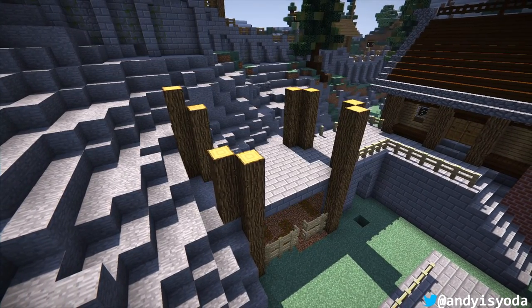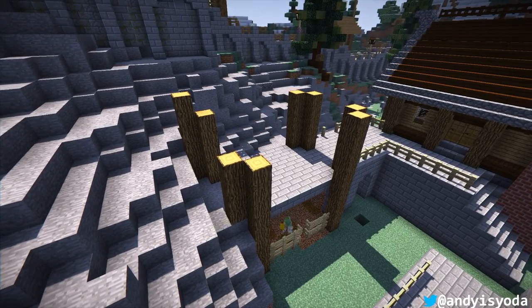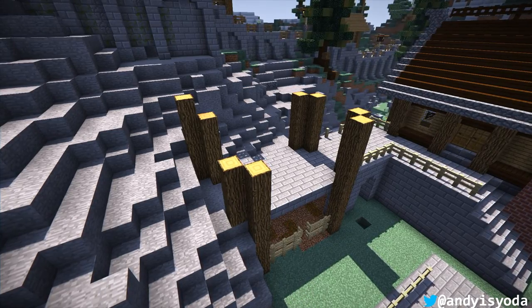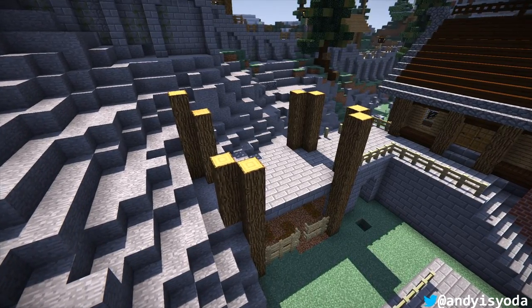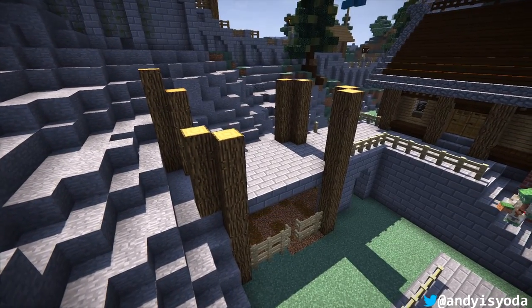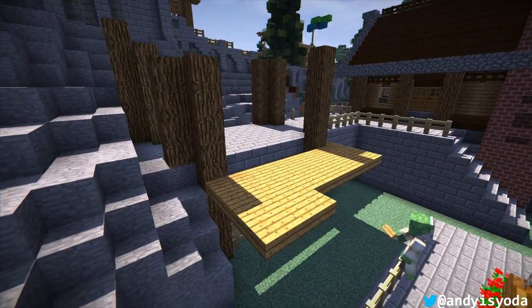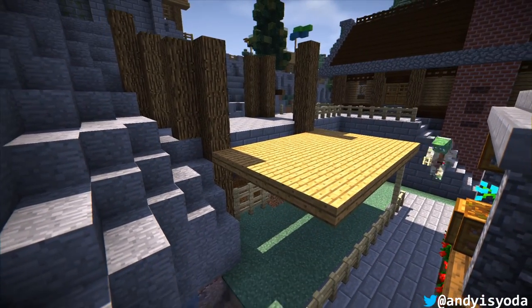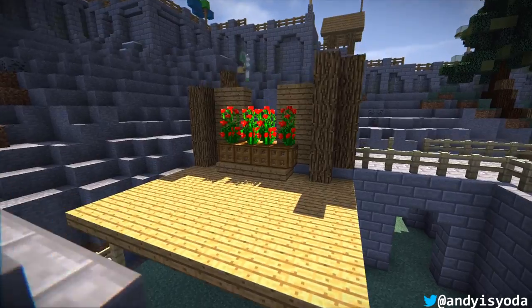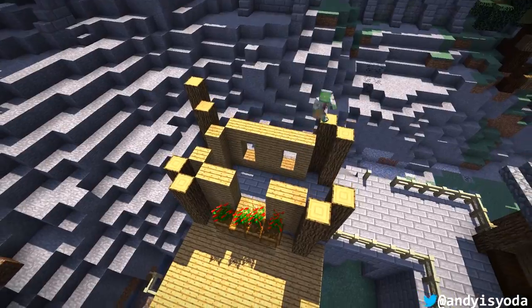Got some gates - a nice big double gate for the horses. And then the last thing we're going to do is put a little roof onto this stable. Also the stream is slightly off camera now - I'm just fixing the stream that's running past the build so the horses can get something to drink, which is quite a cool wee detail. A little roof going up over the stables, supported by the fences. And then on the other side I've added some podzol, some rose bushes, some trapdoors, and built up the walls.